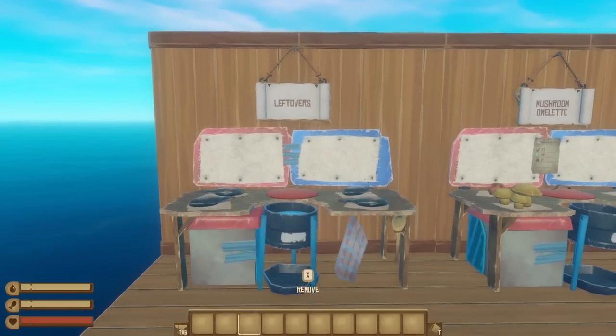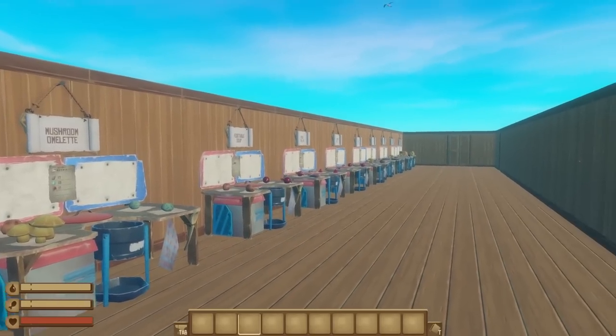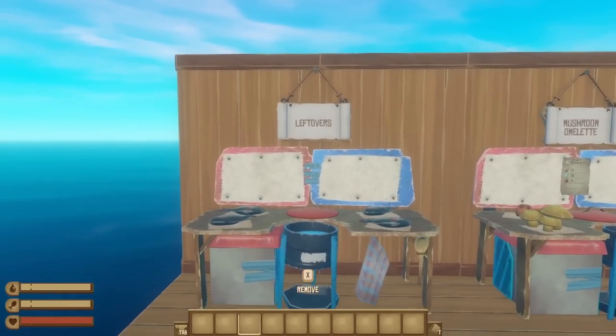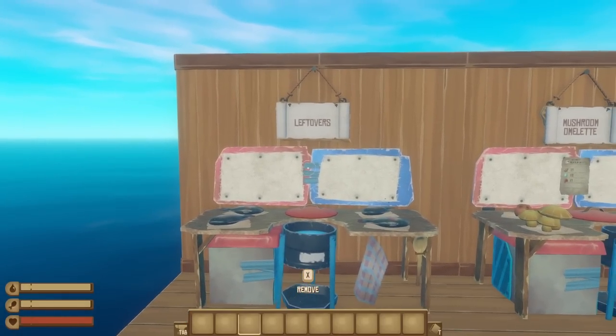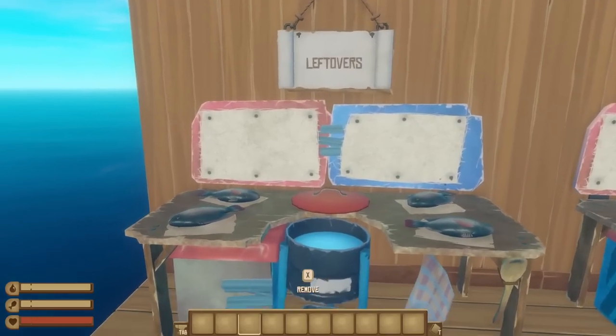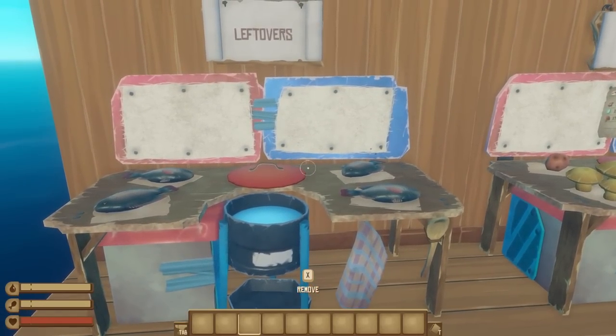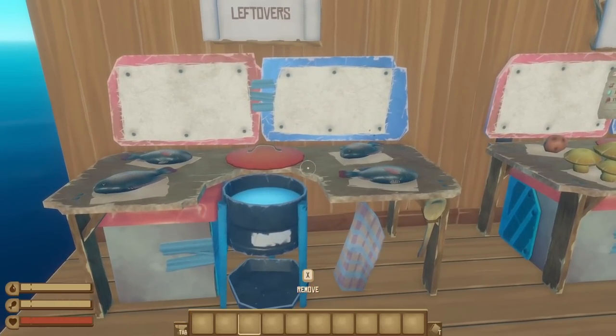Moving right along, let's talk about the normal recipes that you can make in the cooking pot. There are a total of 10 normal cooking pot recipes, which includes the leftovers item that you get when you combine any ingredients that don't make up a dedicated recipe. The leftovers grant 10 food, which is right on par with raw potatoes, so don't do that.